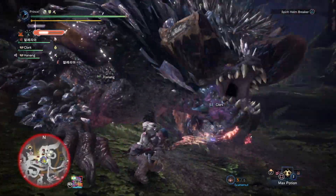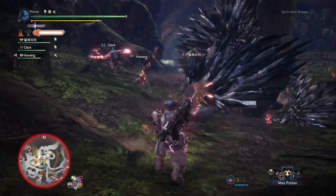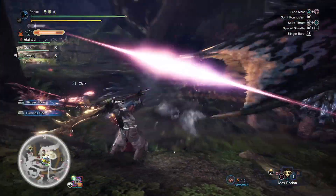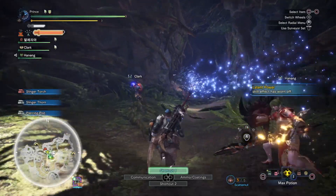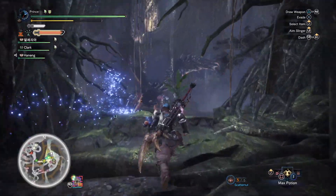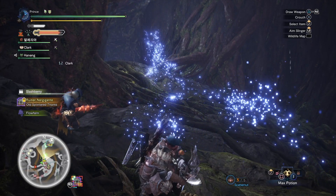What the Viper Tobikodachi longsword has above the other options is a higher base paralysis stat, a good amount of purple sharpness, and decent damage. While the Acidic Glavenus weapon and the Safi'jiiva weapon output more damage, the Crimson Viper Fang 2 doesn't require the free element skill like the Acidic Glavenus, nor does it force you into a lower paralysis stat like the Safi'jiiva weapons. I put together a build using a Safi'jiiva longsword, and while I did upgrade the status buildup, I still locked the monster in place more often with this build.